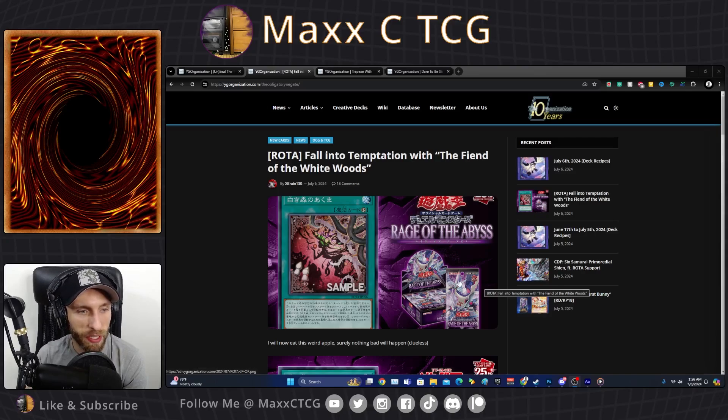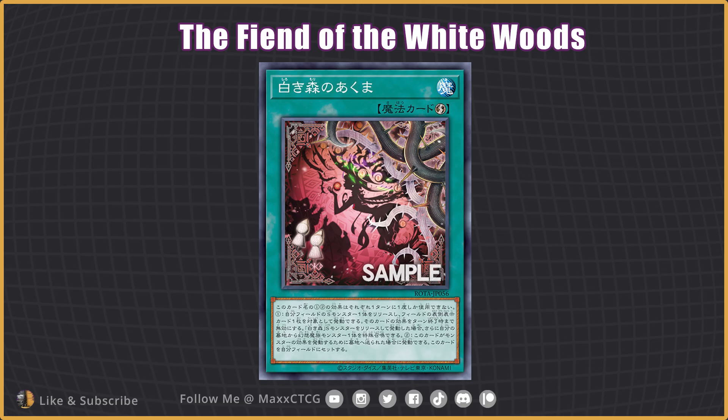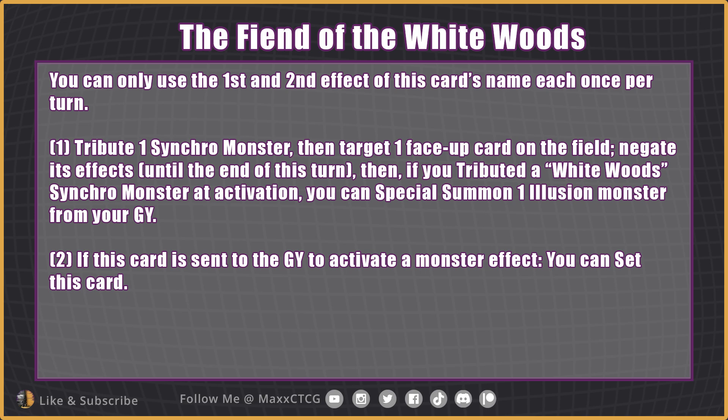It's going to be from Rage of the Abyss. We have 'Fall into Temptation' with the Fiend of the White Woods — a quick play spell. You can only use the first and second effect of this card, each once per turn. One: tribute one synchro monster, then target one face-up card on the field to gain its effect till the end of this turn. Two: if you tribute a Whitewoods synchro monster at activation, you can special summon one illusion monster from your graveyard.